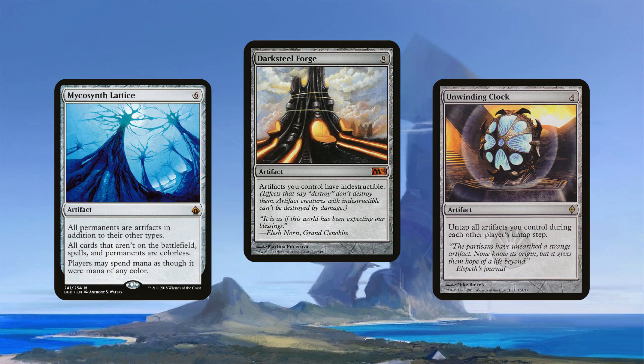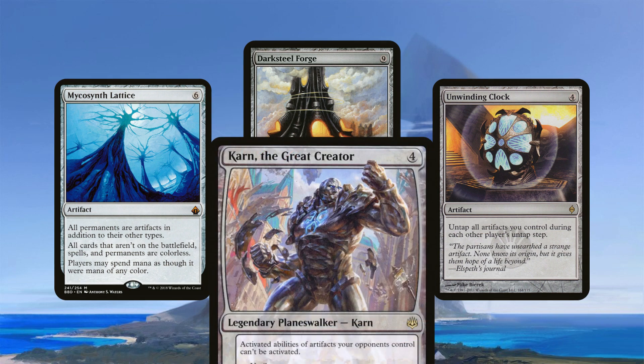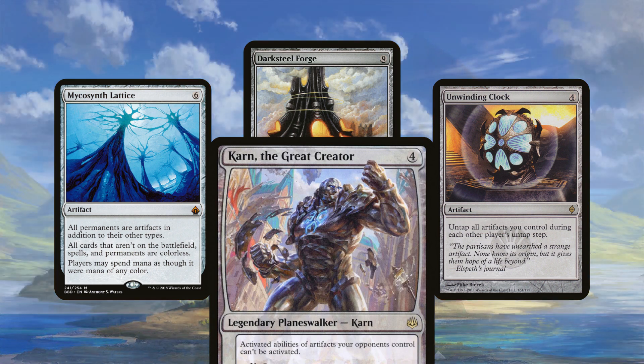A full artifact build wouldn't be complete without the Lattice, Darksteel Forge, and Unwinding Clock combo. Lattice makes every card colorless and an artifact. Darksteel Forge makes all your artifacts indestructible — so your whole board is indestructible, but their whole board becomes artifacts too. Unwinding Clock untaps all your artifacts during each other player's untap step, so you have a board that is immortal and resets between every turn. And you can throw in the new card, The Great Henge — activated abilities of artifacts your opponents control can't be activated. If all their permanents are artifacts, they can't activate any ability.